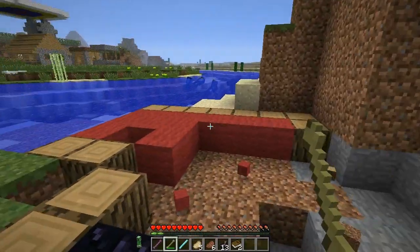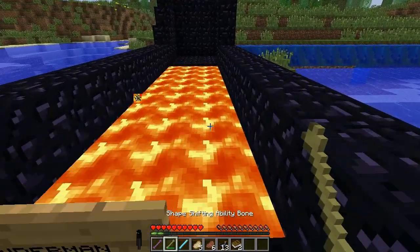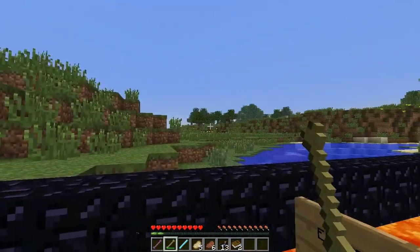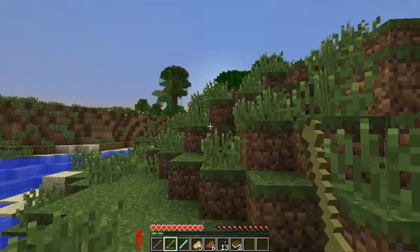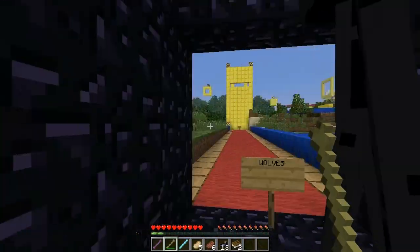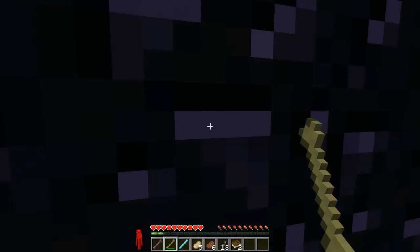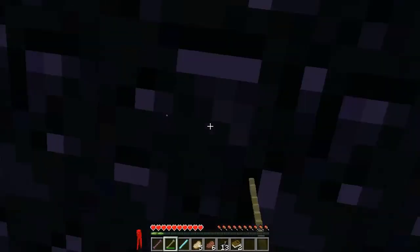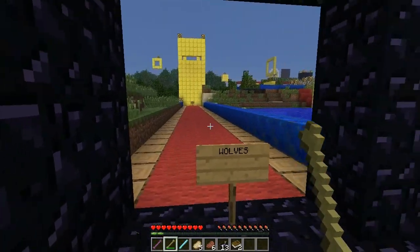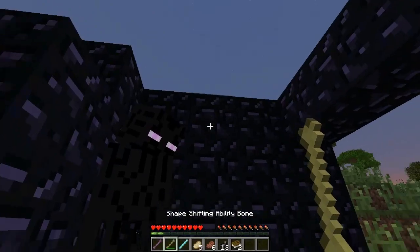Next up is Enderman. You're taller than me! Endermen can teleport through walls — I actually just jumped through the wall. No wonder Endermen disappear. They can also long-travel via teleport and they make Enderman noises.